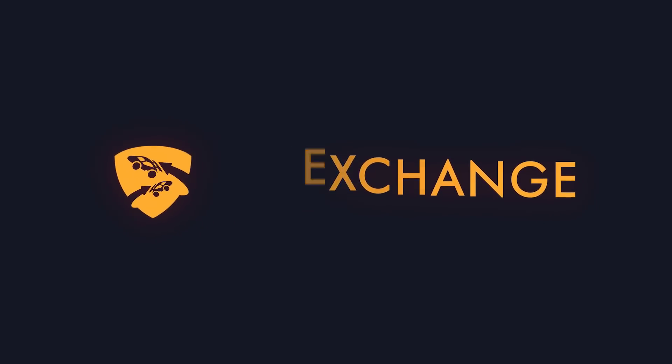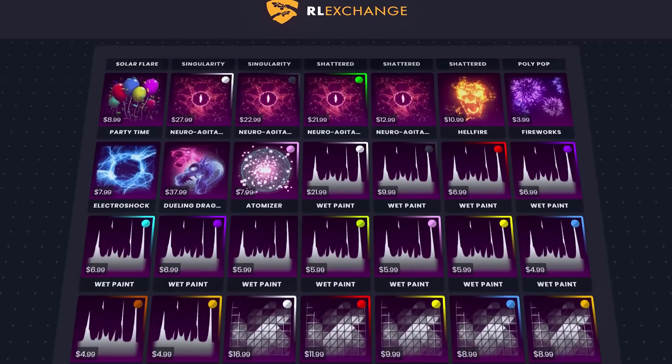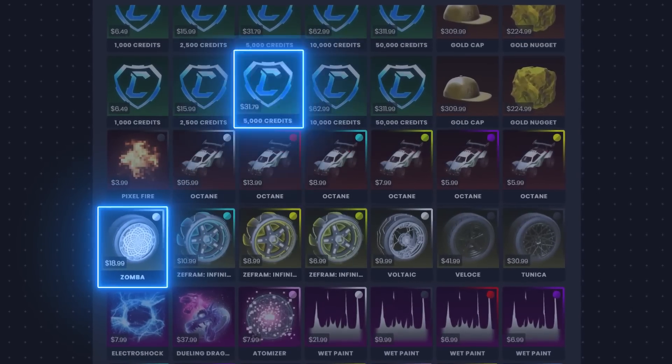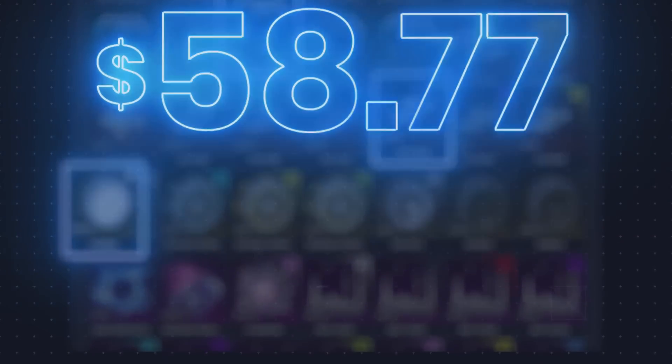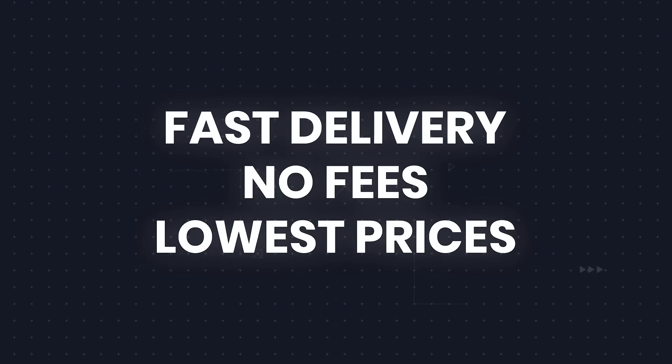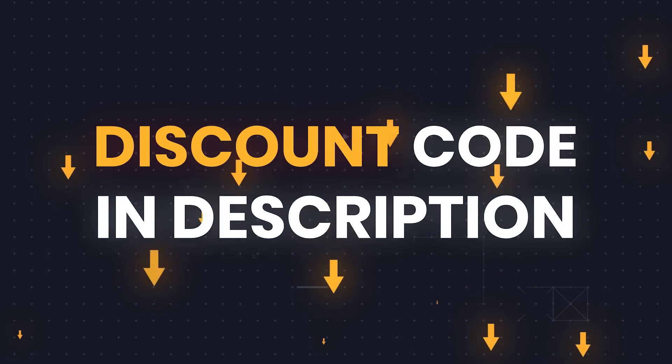If you're looking to buy cheap Rocket League items, be sure to check out today's sponsor, RL Exchange. They support all platforms and offer a wide selection of Rocket League items to choose from. They have multiple payment options and fast delivery. Use code RLH at checkout for a 3% discount on your entire purchase.